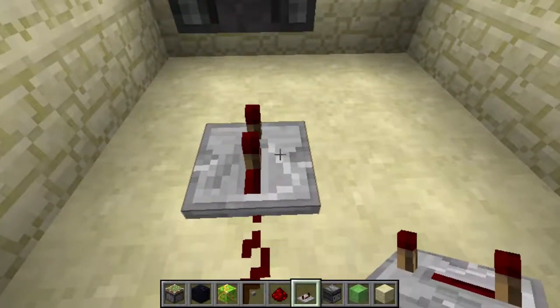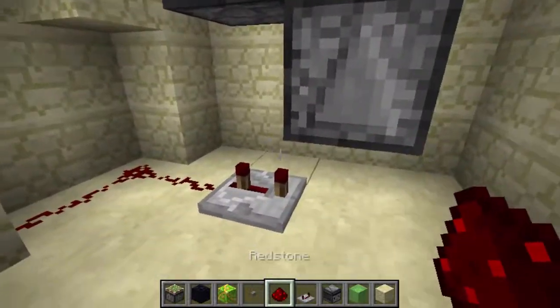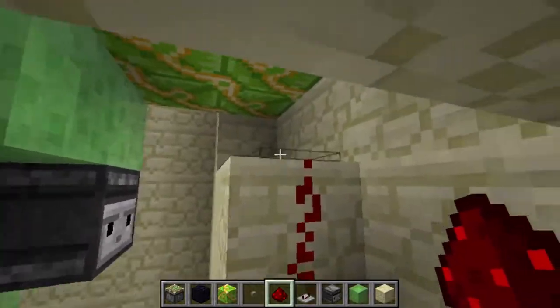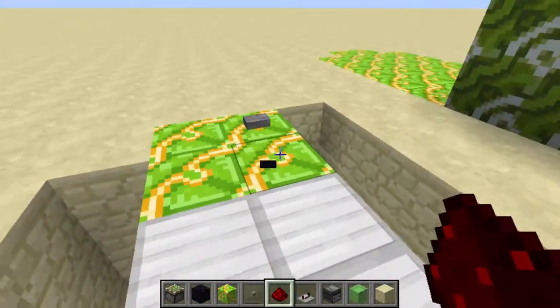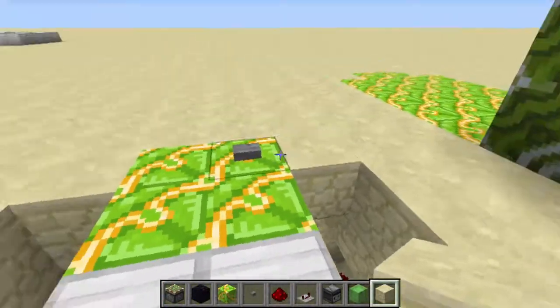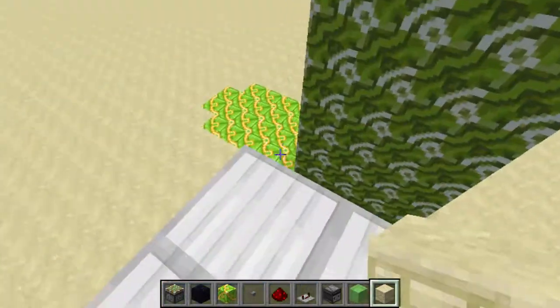Let's put a repeater down with three ticks, and finally put down a redstone dust right below this observer block. Then after that we can get rid of this immovable block. You can put some sandstone over that, click the button, and you will be launched into the sky.